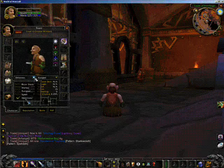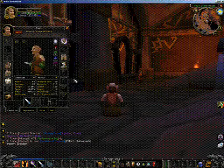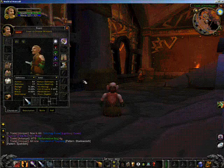If you are a hybrid character — meaning that you're like a Shaman, you do melee, but you also have some spell casting stats that you want to show off — be sure to capture melee and then also spell casting.